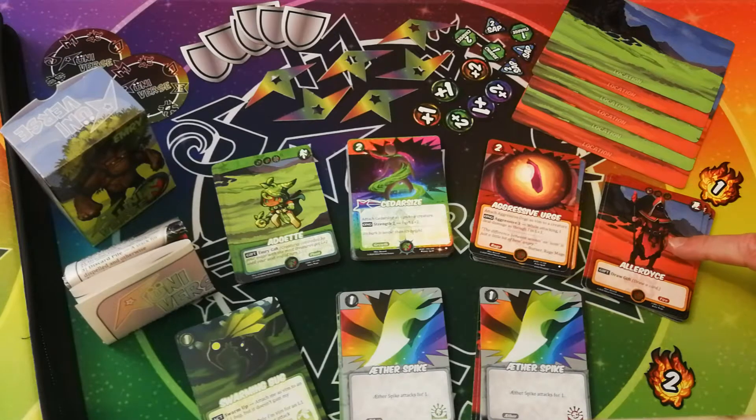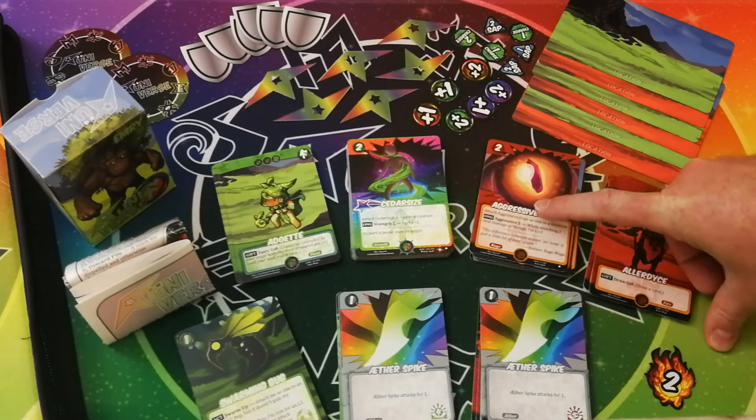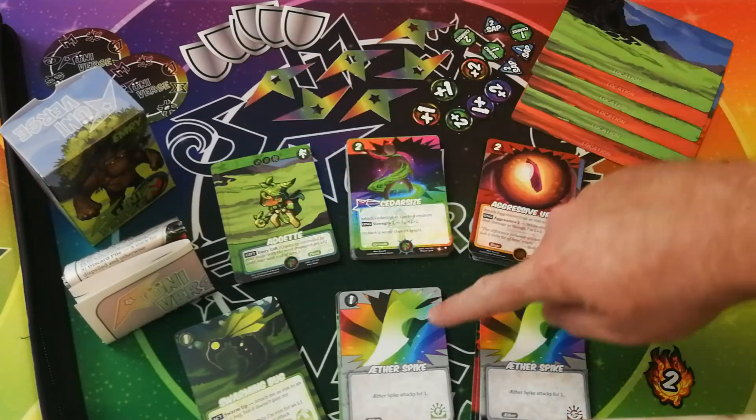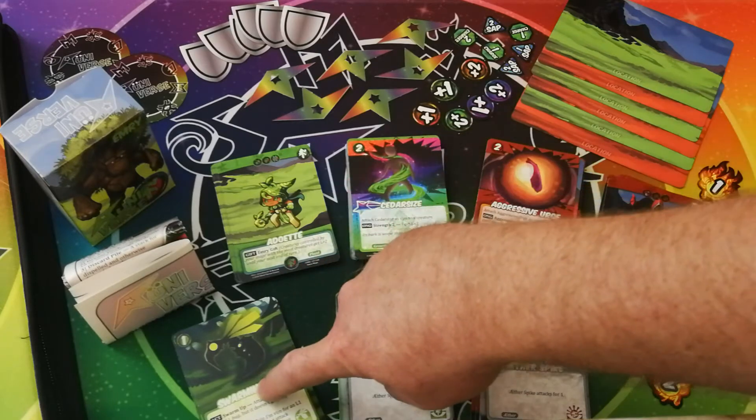It has 12 Ruby Mages, a 10-card basic Ruby Dream Deck, an 18-card randomized Ruby Booster Deck, 12 Emery Mages, a 10-card basic Emery Dream Deck, an 18-card randomized Emery Booster Deck, and 10 token cards.